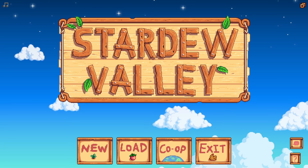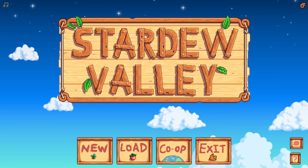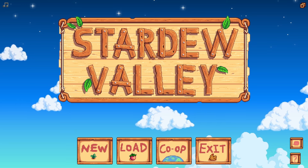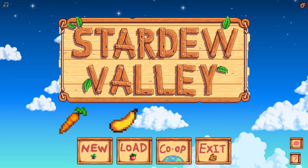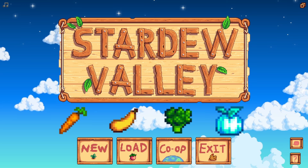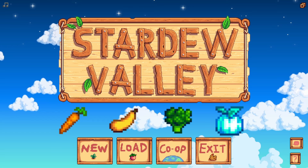In the 1.6 update, there are four brand new crops added to the game. Those crops are the carrot, the summer squash, broccoli, and the powder melon - one for each season, in that order.